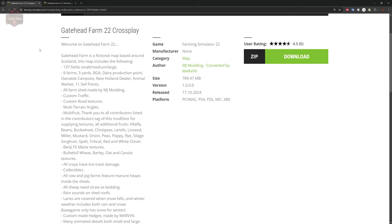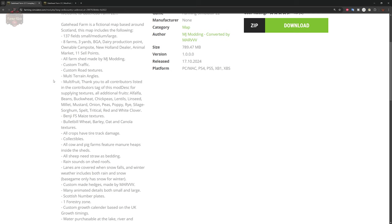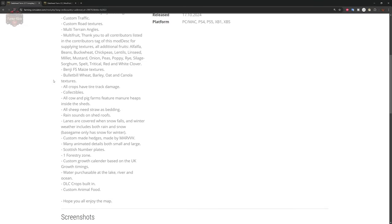Welcome to Gatehead Farm 22. Gatehead Farm is a fictional map based around Scotland. This map includes: 137 fields (small, medium, and large), 8 farms, 3 yards, a BGA, dairy production point, honorable campsite, New Holland dealer, animal market, and 11 sell points. All farm sheds have been made by MJ Modding. The map includes custom traffic and road textures, multi-terrain angle, and additional crop types including alfalfa, beans, buckwheat, chickpeas, lentils, linseed, millet, mustard, onion, peas, poppy, rye, silage sorghum, spelt, triticale, and red and white clover.